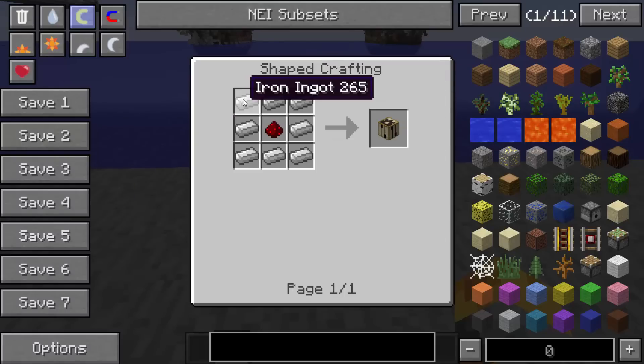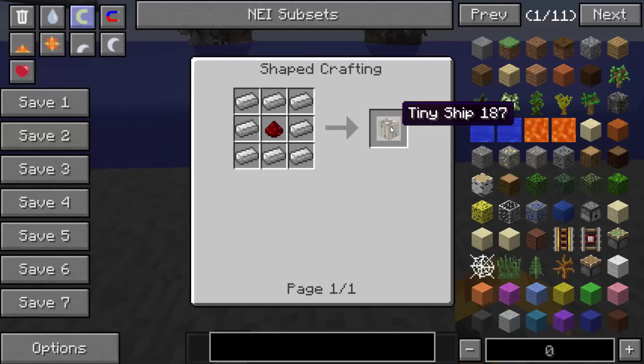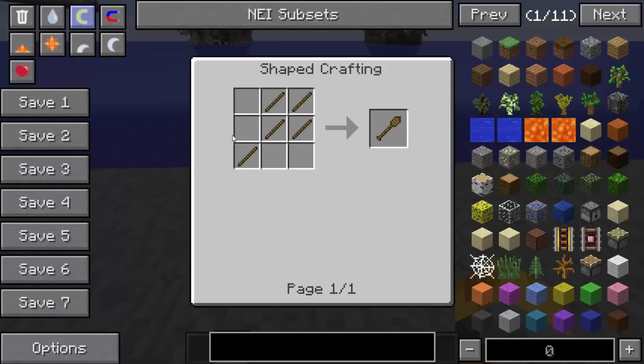The tiny mechanism is made with iron ingots all the way around the crafting table with a redstone in the middle. That will only allow you to sail a ship of up to 20 blocks, and you do require a paddle because it's small.